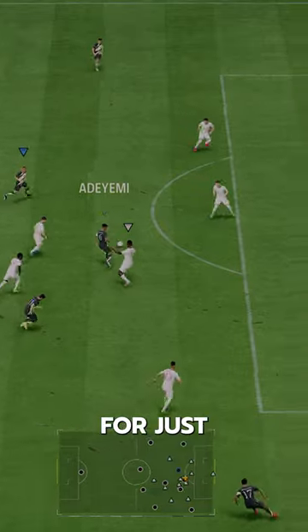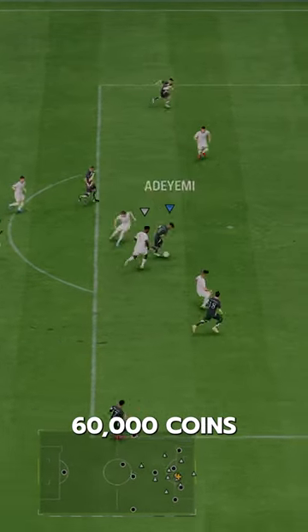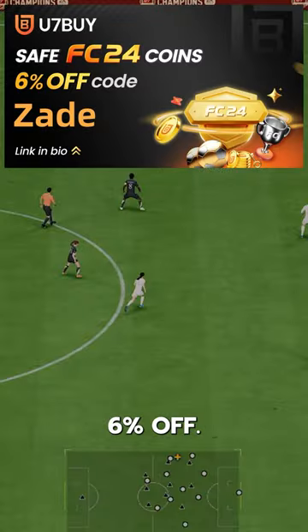This Adeyemi card goes for just 60,000 coins on the market. If you need coins, go to U7, buy, use code Zade for 6% off.